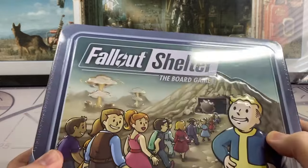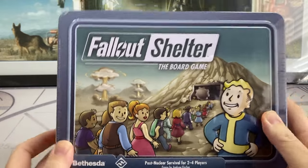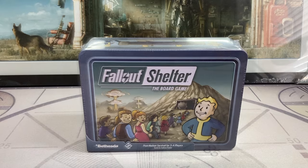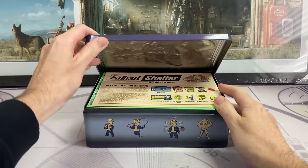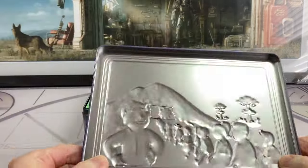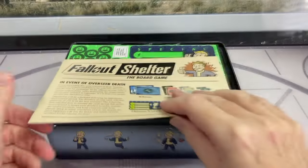As you can see, this comes in a really lovely tin, so first impressions are fantastic. I don't think they could have done a better job with the packaging. Let's crack this open and take a look. Once again, I have to say how nice this tin is — they've gone for a lovely embossed finish on the front. It's bright, it's colorful, and this tin could almost be a collector's piece in itself.